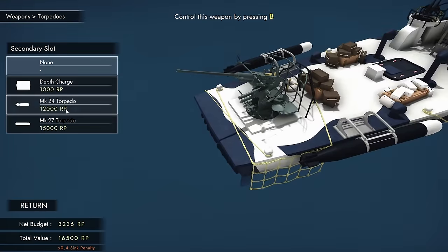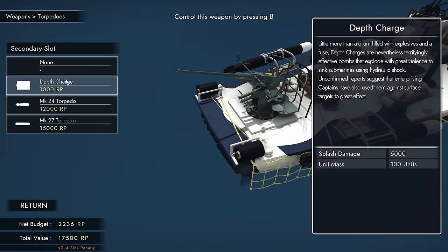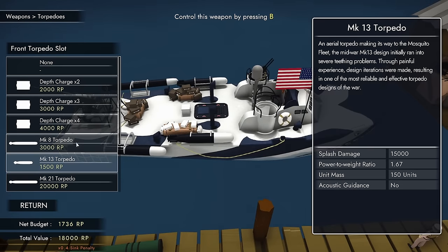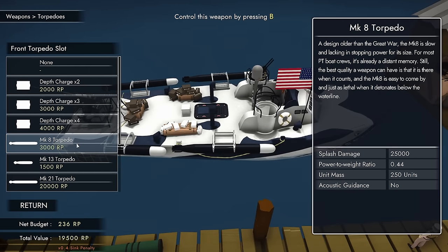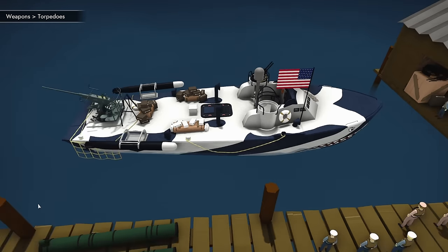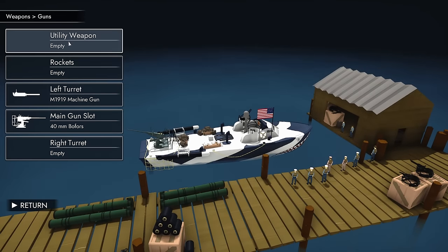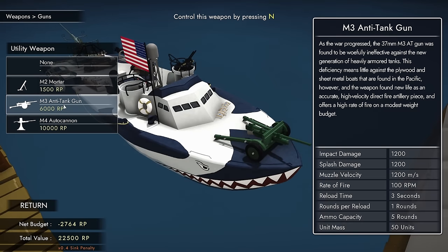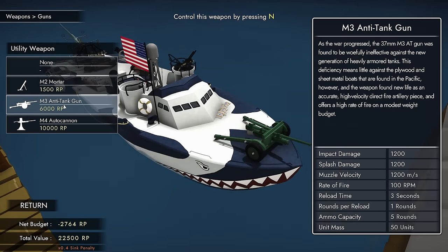Secondary slot options - I can get a depth charge, but I haven't seen a submarine in a while. I can get more Mark 8s, which would allow me to take out four big targets. We're going to go and adjust the guns. We have a utility weapon option - the M3 anti-tank gun, a 37mm doing 1,200 damage impact. That is a lot. But it costs around 6k. The alternative is the M4 at 10,000 - 150 RPM versus 100 RPM here, but you hit so much harder.